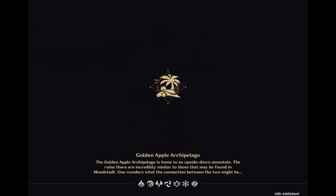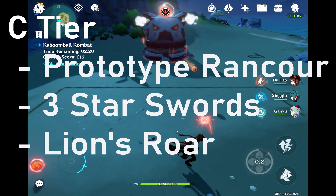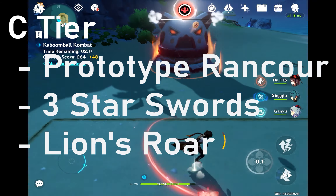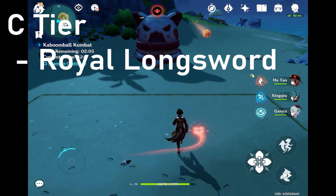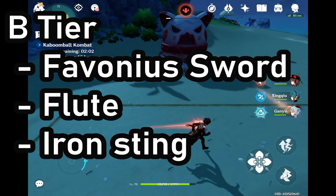Next we have three-star weapons — any three-star weapon is bad. Next we have Lion's Roar. Ayaka doesn't do Electro or Pyro damage so the Lion's Roar passive is wasted on her. And lastly for this tier we have the Royal Longsword. All royal weapons are pretty bad and it's not worth wasting your Starglitter to get it.